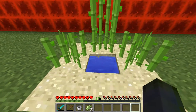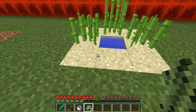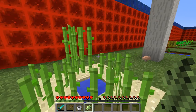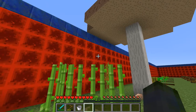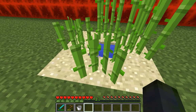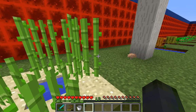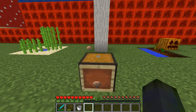Sugar cane grows up three blocks high. You cannot place it unless it's right next to a water source — that's all you really need. There are many uses for sugar cane, which I'll cover in another tutorial, such as making paper and sugar. You need sand or dirt — stone won't work, at least not that I've noticed.